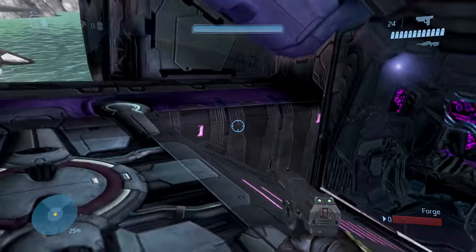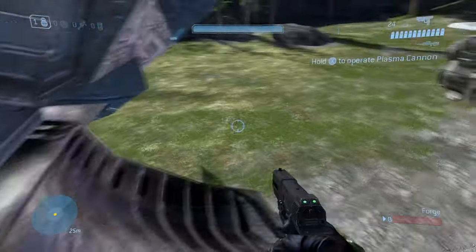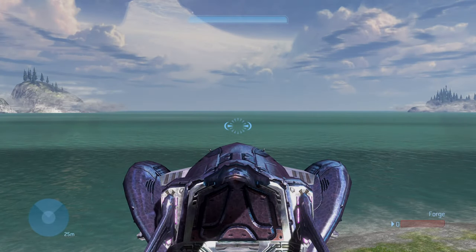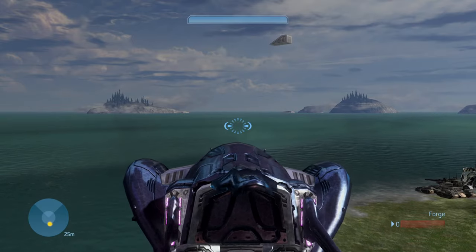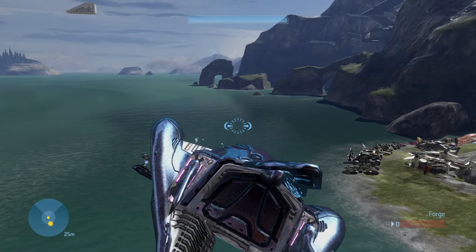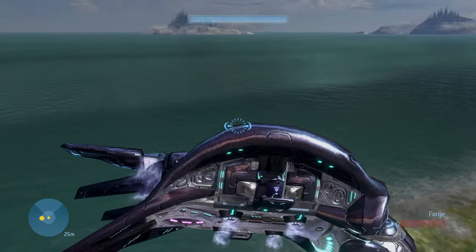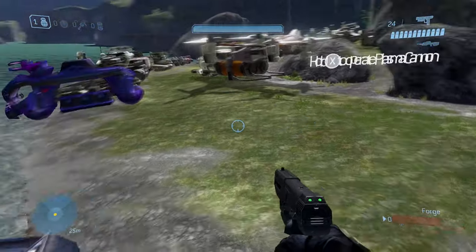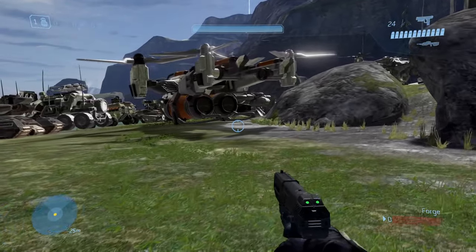Next we got the Phantom. Also worth mentioning - the Pelican has a turret in the back you can control, just like these side turrets. You go here to drive the Phantom. This one's much slower, but it's got the basic beam. I always hated getting shot by these in game - they just never missed, especially in Halo Reach because that one was more of a concussion missile. This one has no other abilities though - no missile pods like the Pelican did.